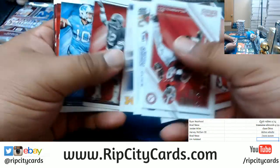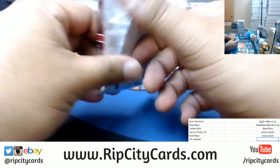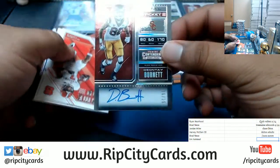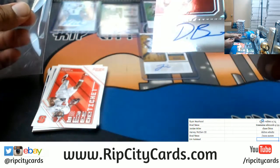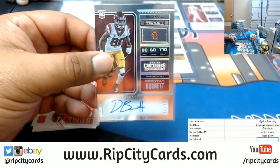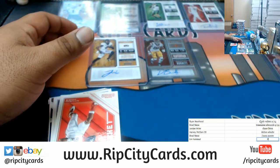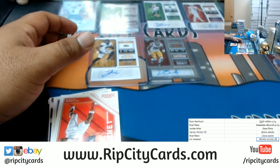There are not many parallels in this set per box anyway — so far just the one parallel aside from the parallel autos. Let's see what we got: a USC — Deontay Burnett, wide receiver, numbered to 25. That's an on-card autograph right there — pretty nice, the only on-card autograph of the bunch. Pretty sweet. I'm sure you guys have your tabs open doing research on who's good and who's not. Let's see — 16 out of 25.